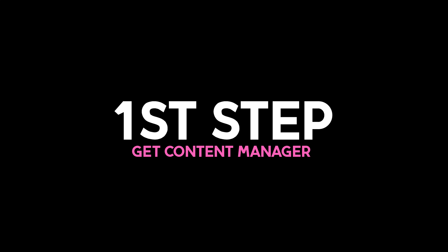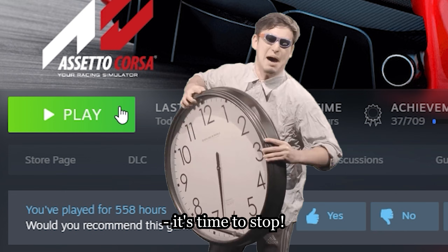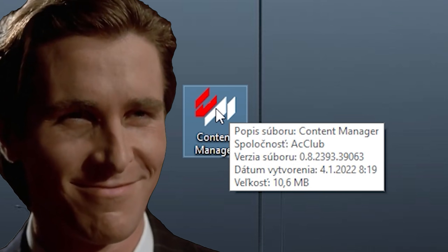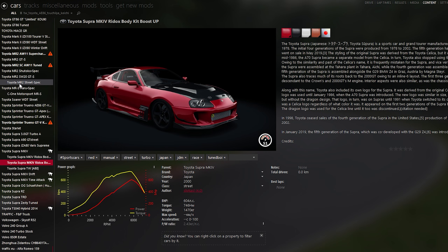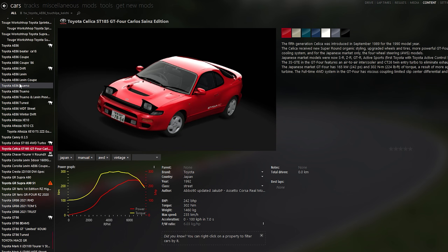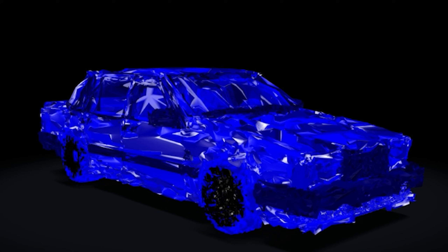The first step to your best Assetto Corsa experience is ditching the Steam library launcher and downloading the Content Manager software. It makes Assetto Corsa feel like it wasn't made in 2014, gives you a ton of options, and makes it absolutely easy to install mods. It's like a launcher for the game made by modders, and trust me, once you get it and learn how to work with it, you'll never boot up the game from your Steam library ever again.